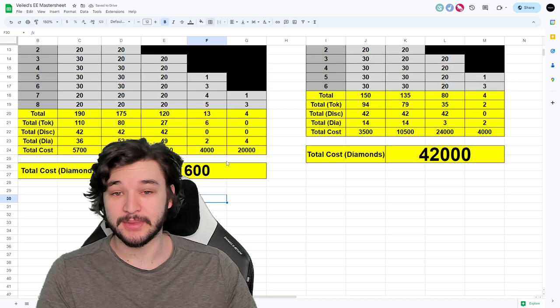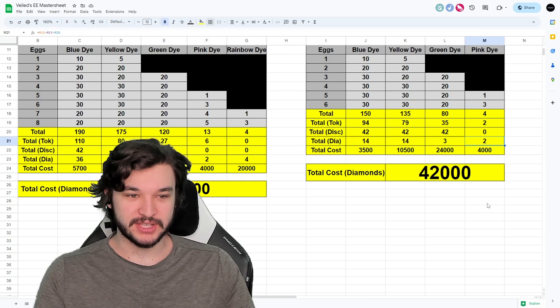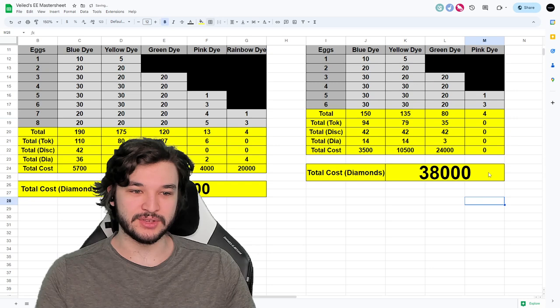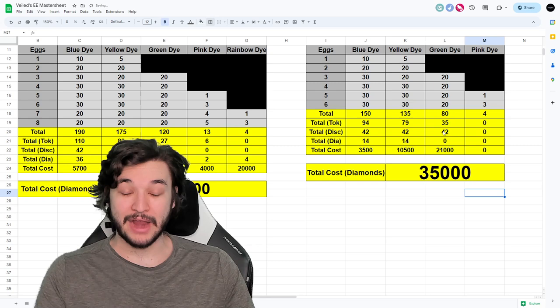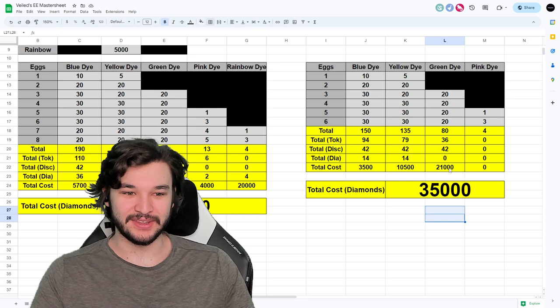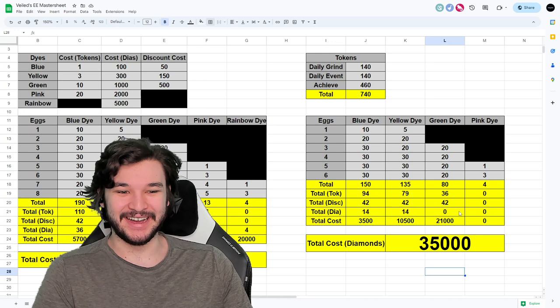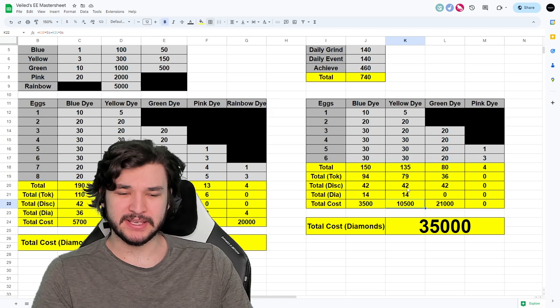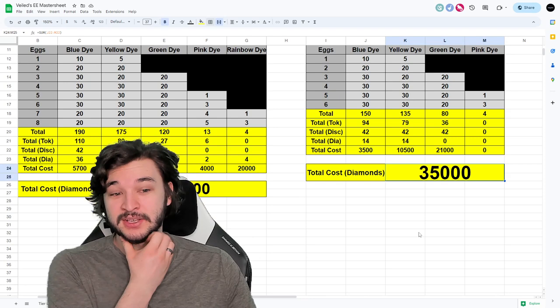For the other options — we don't need to purchase any pink dyes because we got those for free. So we can use tokens somewhere else. Since we've also gotten two green dyes, we only need to purchase one or actually zero because we can use our tokens there. The remainder of tokens can be spent on the blue and yellow dyes, which means we can reduce those costs down to close to zero.